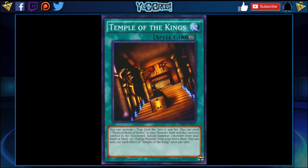The next card on my list is a continuous spell called Temple of the Kings. For all you older players who are going to go crazy — trust me, this isn't as bad as you think. This card was errata'd and it's a lot fairer than it used to be. It says: you can activate one trap card the turn it was set. You can send one Mystical Beast of Serket in your monster zone and this card to the graveyard to special summon one monster from your hand or deck, or one fusion monster from your extra deck. You can only use each effect of Temple of the Kings once per turn.